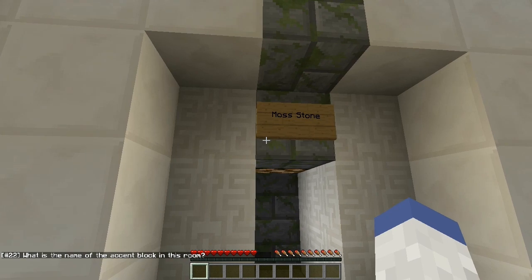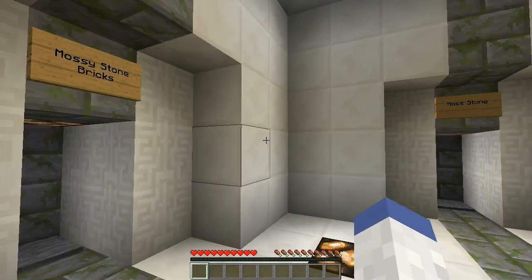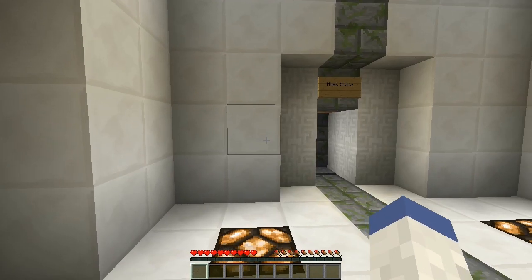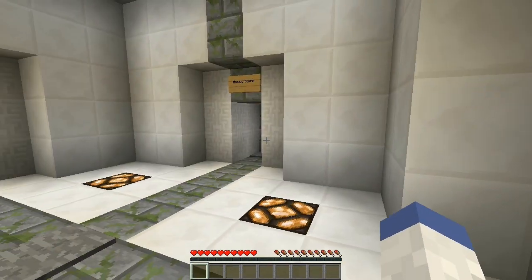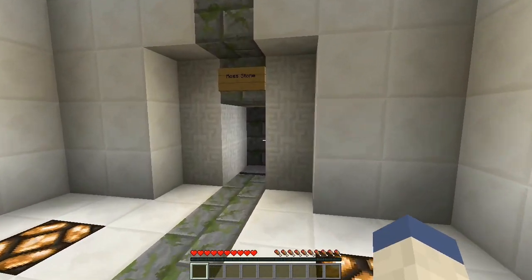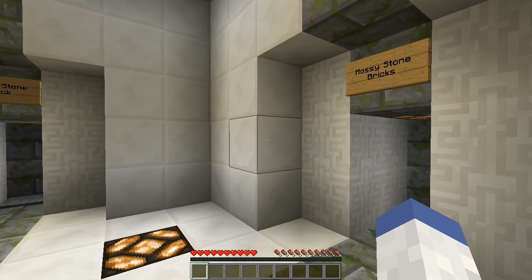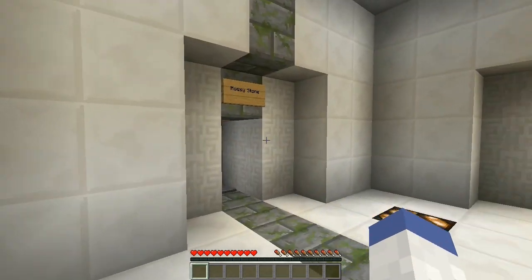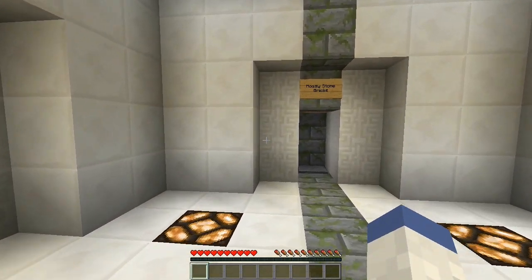Which is the name of the accent block in the room? Options: mossy stone brick, moss stone, mossy stone, mossy stone brick, stone bricks. I know sometimes those blocks are called moss stone, but since it's stone brick style, I want to say mossy stone bricks. Yes!